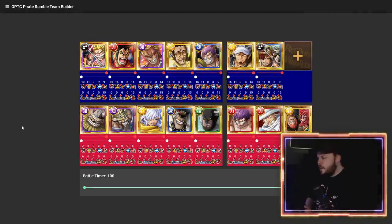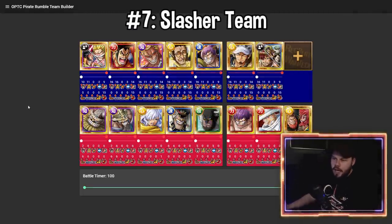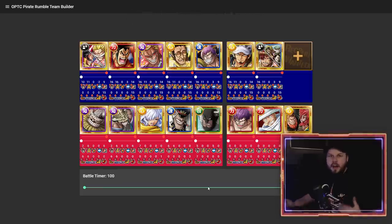The next team is a slasher-based team. The top row consists of Sugofest exclusive characters that typically work well in a slasher team, while the bottom row has your Pirate Rumble rare recruits and other miscellaneous characters that also somewhat work in these teams. If you don't have Roger, Whitebeard, Odin, Duffy, and Borsalino, you can forget a slasher team. These core four units are the ones you'll mainly see in a slasher team.